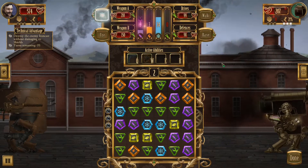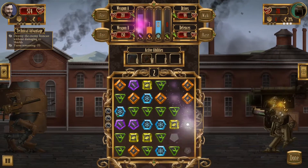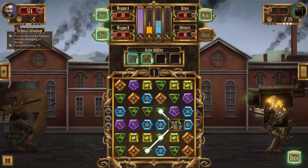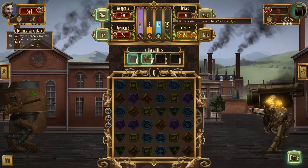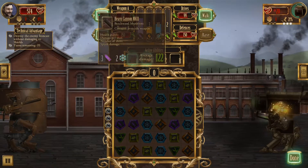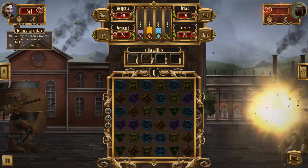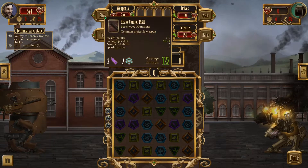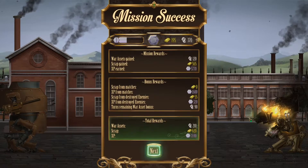I might actually be able to win just because there's so much ammunition. Let's match some more nodes so we get the most experience we can. Let's repair some stuff and shoot. We missed — that's fine. Close to missing again. Yeah, we did it! And we didn't damage the shields.